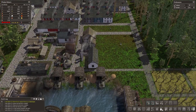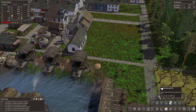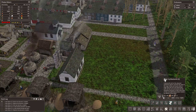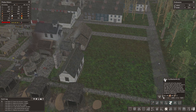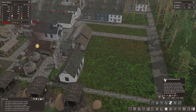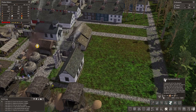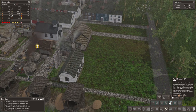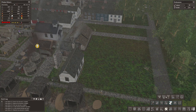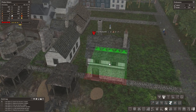Yes, let's actually make a proper blacksmith — not just this one, because this one is making iron tools right. Let's make a proper blacksmith — it's going to be over here. Forge. This is a blacksmith, this is a city blacksmith. Let's actually do the city blacksmith.